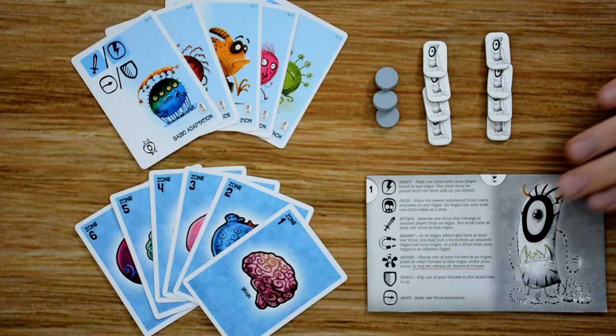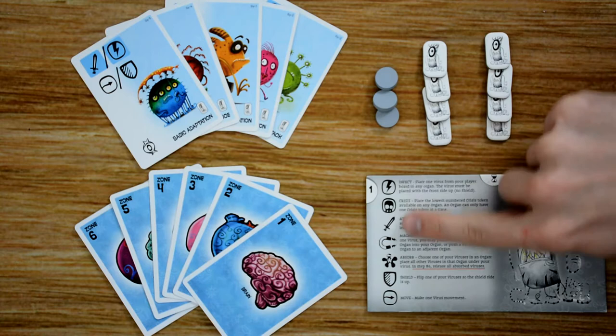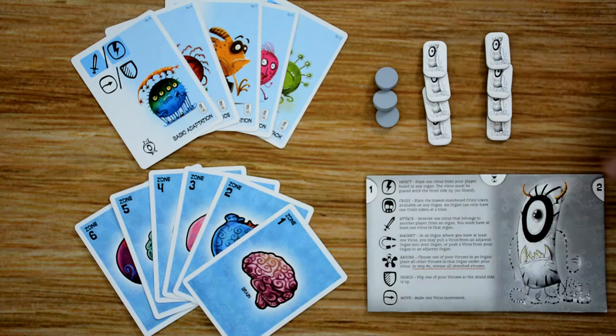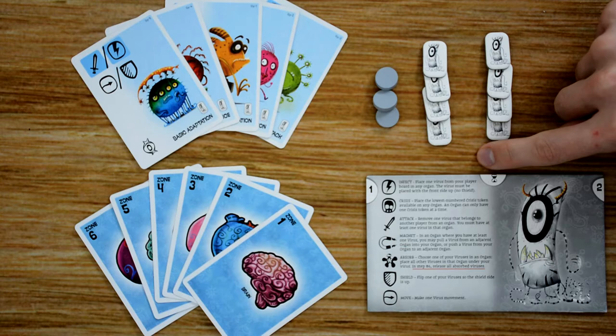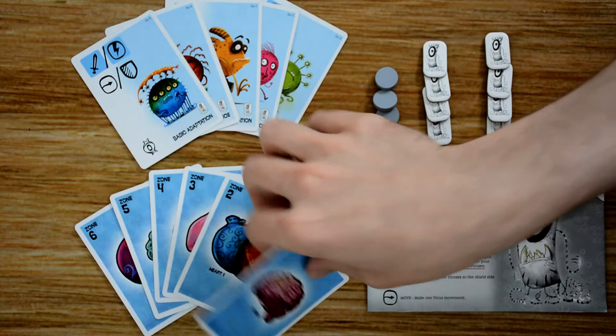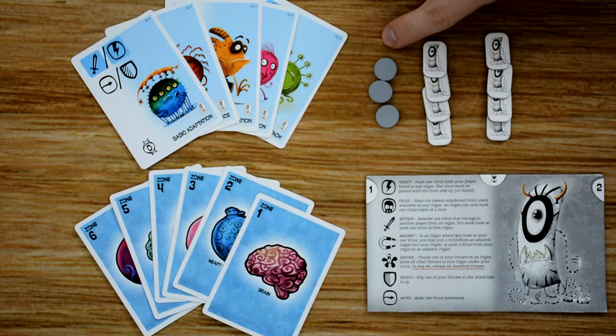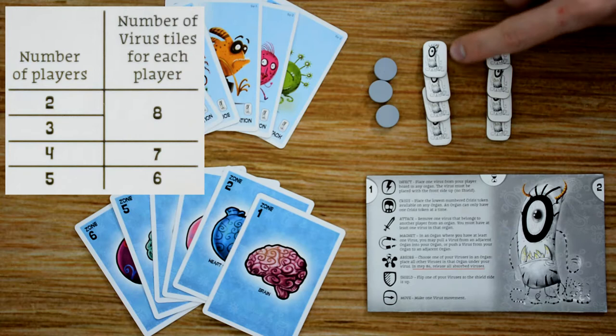Each player will choose a virus to play as and gain their dashboard for that virus, which lists the different actions on their mutation cards and what they do. It also has the spot for where they play their first and second actions during their turn, and the cleanup area where cards go for the timer. Each player also receives their six zone cards with their virus icon on the back, five basic mutation cards, three wood tokens of their color, and based on the number of players, a number of virus tokens — in a three-player game, all eight.